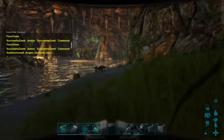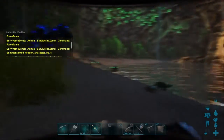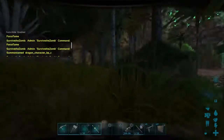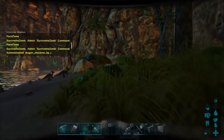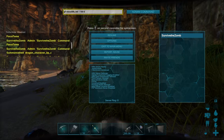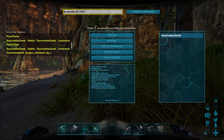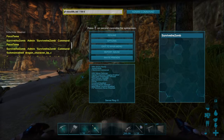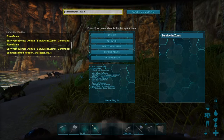You can also get tech saddles for other dinos — like the Tapejara or the Mosasaur. It's the same format: just replace 'Rex' with the creature name, like 'TapejaSaddle_Tek' or 'MosaSaddle_Tek'. That's how you do tech saddles — it's really the only hard thing.